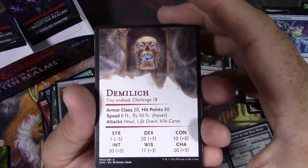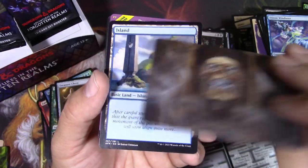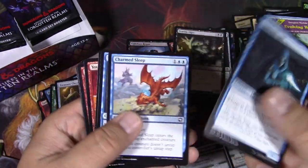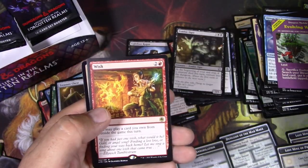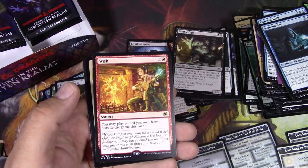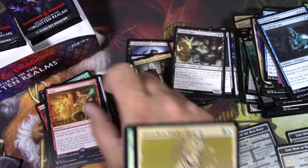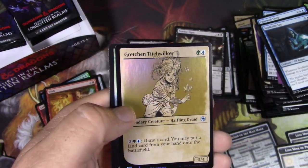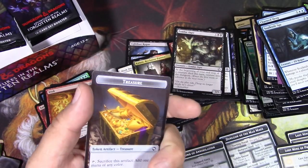Excellent — Demi-Lich stat block, challenge rating 18. You're not taking that thing on. Evolving Wilds. Wish — get any card you own from outside the game this turn. And we got a foil Gretchen Titchwillow — the background takes to the foiling very well.